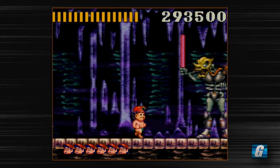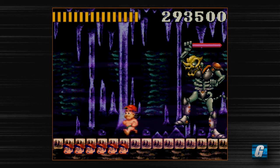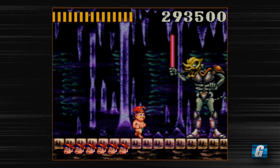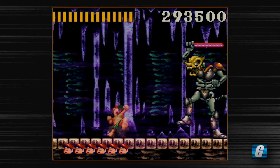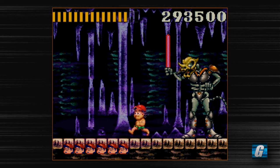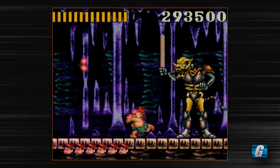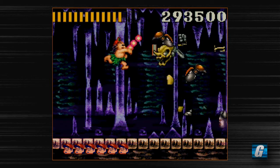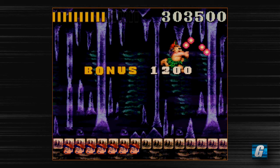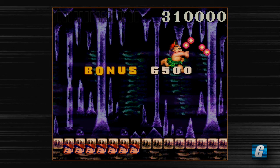Oh yeah, that's right — this boss. This guy is really easy. All you have to do is just hit him, let him fall, bait him into using his sword. And then that's it. Man, those colors in the background look really good through RGB — they really pop out. It was actually good I defeated him there because I pretty much touched his sword but he died first, so that's good.